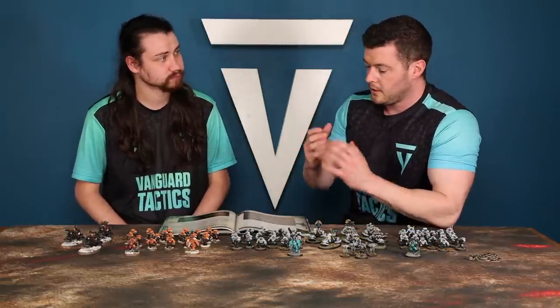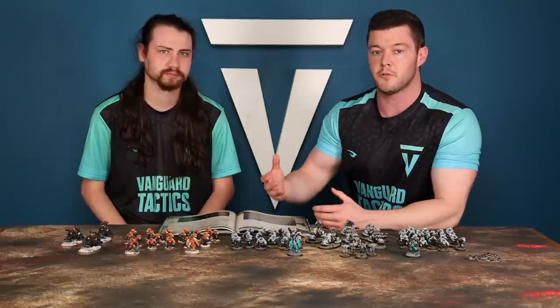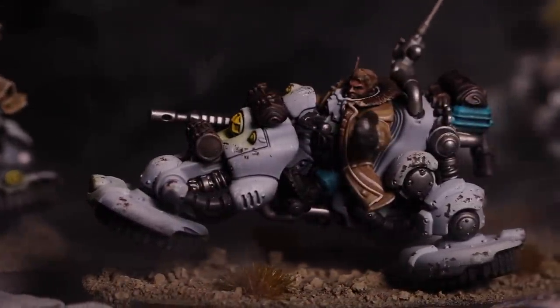Starting with detachment abilities — what do we get with a Votan detachment? Well, there are a couple of things. The first is that all of your Hearthkin Warriors and Pioneers are going to become Objective Secured, meaning when you put your models on an objective you control it over your opponent if they don't have that rule. Normally in a Warhammer 40,000 book we see this on a Troops choice, but seeing it on our Pioneers — our fantastic bikes — is very interesting.